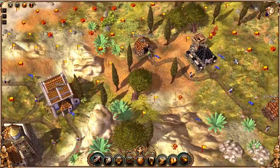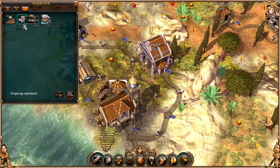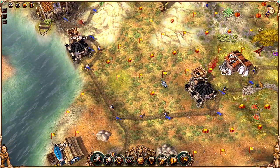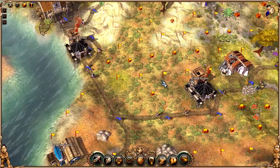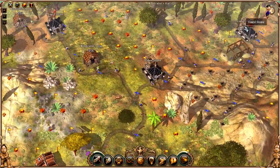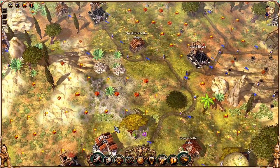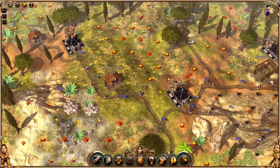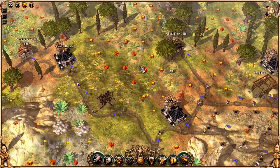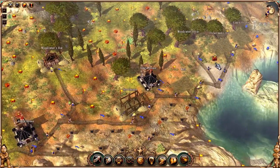Building a ship on the land, which is actually kind of odd. We only need four more stone. I'm going to get rid of this woodcutter now that we've cleared out some of the trees over there.